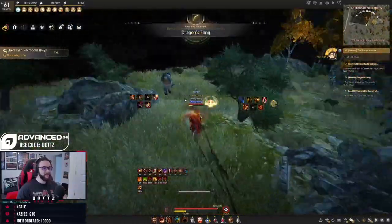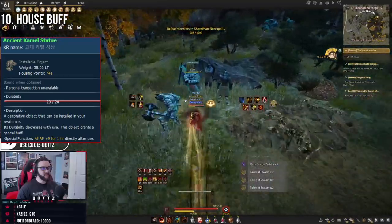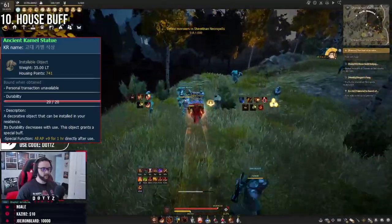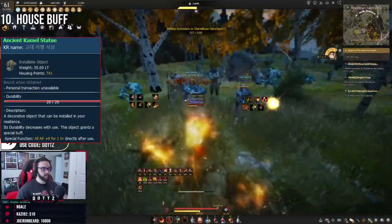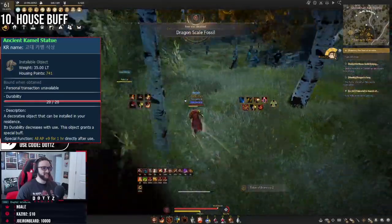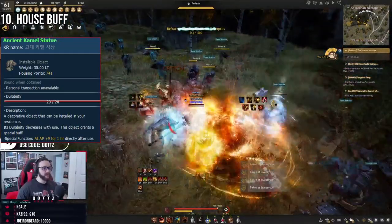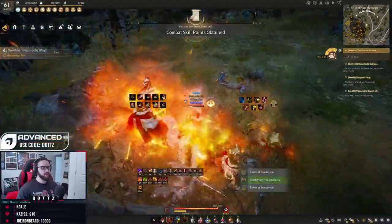Rounding out the guide, tip number ten is the house buff — specifically the Ancient Camel Statue, which gives you a bunch of extra AP. This only lasts about an hour, but it's very helpful for grinding out higher-end spots and killing mobs as fast as possible. To use a house buff, you need a residence in a city, buy the statue, place it inside, and interact with it to gain the buff. The church and house buffs are super hyper-optimized — great if you're really trying to max out silver per hour.